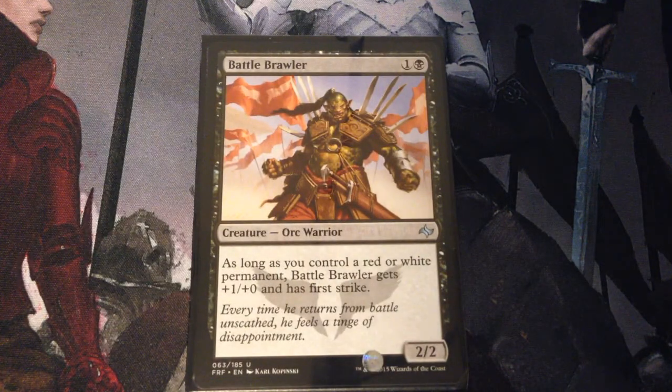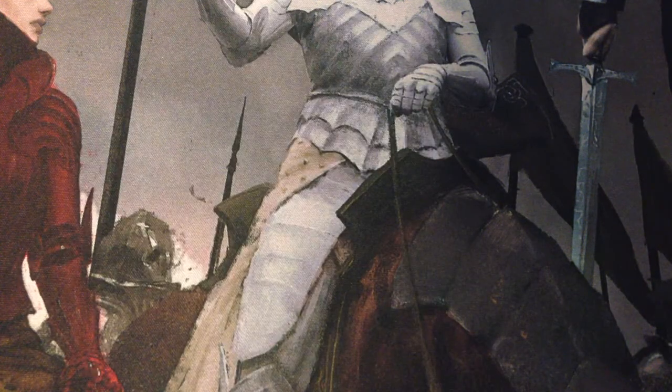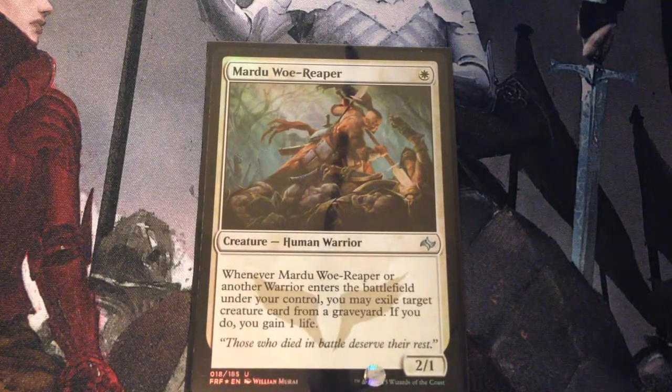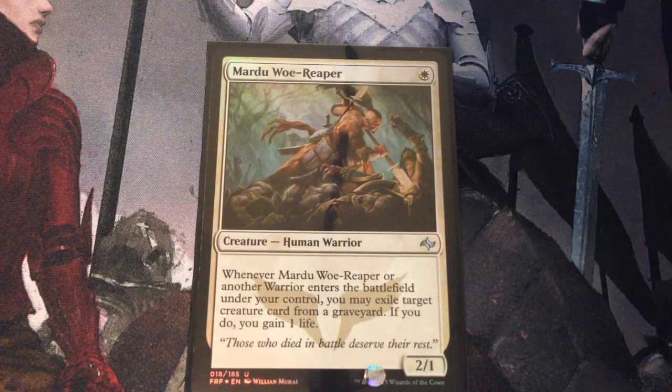Battle Brawler is 2 mana for a 2/2 orc warrior. As long as you control a red or white permanent, Battle Brawler gets +1/+0 and has first strike. Mardu Woe Reaper — 1 mana for a 2/1 human warrior. Whenever Mardu Woe Reaper or another warrior enters the battlefield under your control, you may exile target creature card from a graveyard. If you do, you gain 1 life.